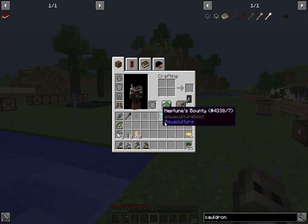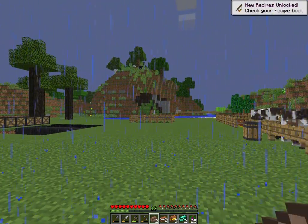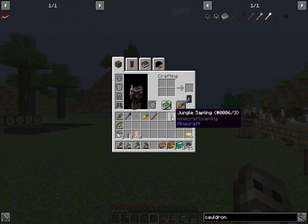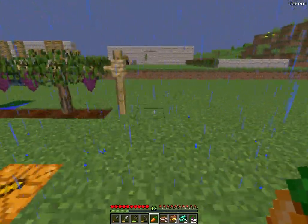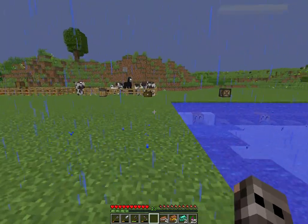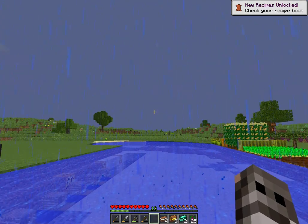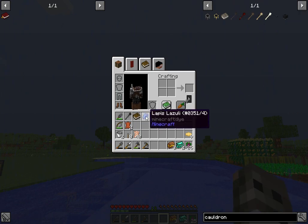Now we'll look at the different treasure boxes you can catch. These are the order you catch them in from worst quality to best quality: box, lockbox, treasure chest, and Neptune's bounty. We'll open six of these and see what we get. Looks like we got some charcoal, a jungle sapling, a stick, a carrot - that's actually needed, a carrot. We're going to go plant that baby right now. We got a book, gunpowder, redstone, some lapis.